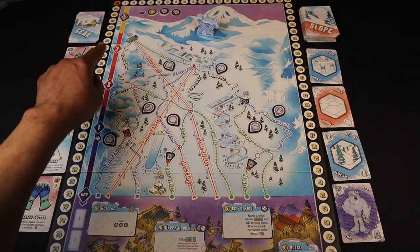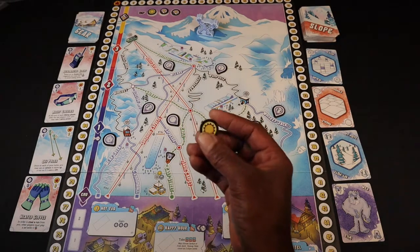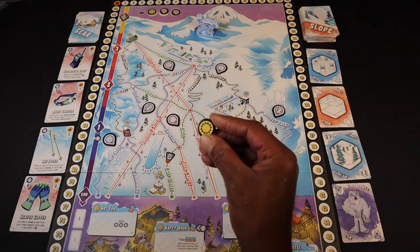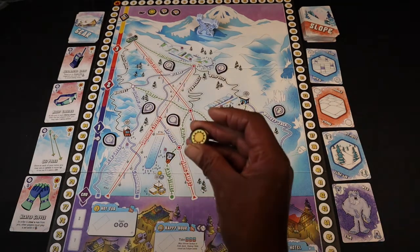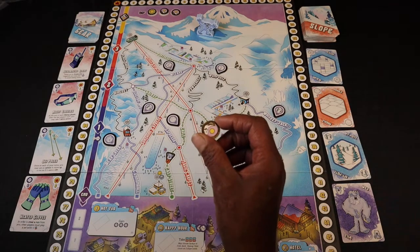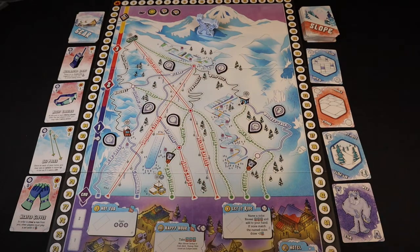On the fourth spot we place the daylight tracker. Then we take these weather tokens — there are seven of them in the game. We find the one that has the sun and place it on the first spot at the top. Then we take the other six face down, shuffle them up, and place two of them face down in the one or two spot, returning the rest to the box.